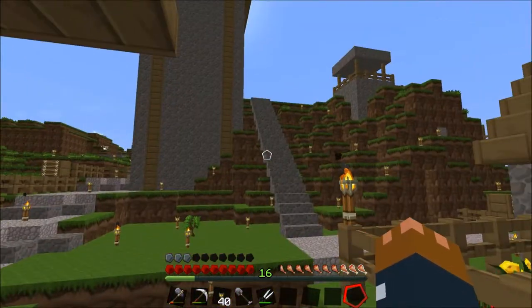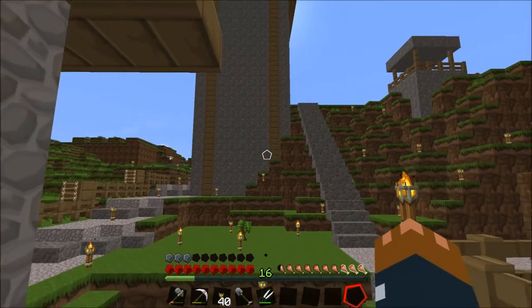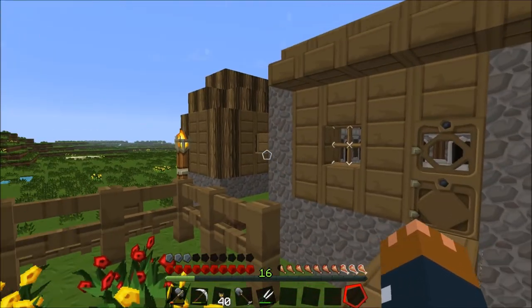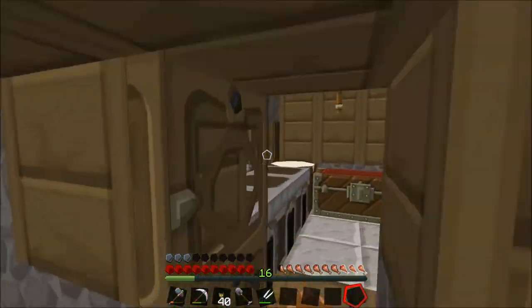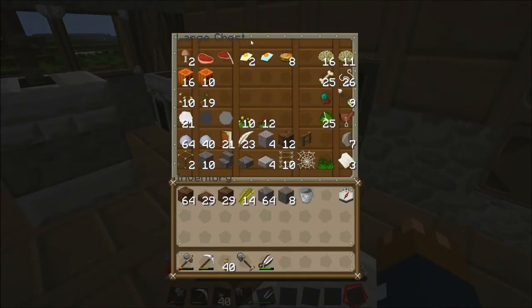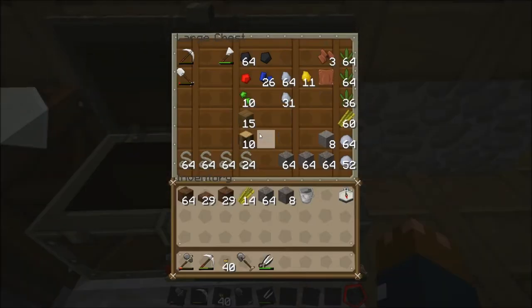I'm just going to show you guys, for those who weren't there, what we did in the live stream. We didn't really do too much structurally, we didn't really build too much or get much done. But what we did do is, first of all, we smelted up pretty much all of our stuff over here. We got a lot more eggs, we got some scrambled eggs, and I'll show you how we got that in a minute. You can see our ores are now smelted up - both our iron and our gold.